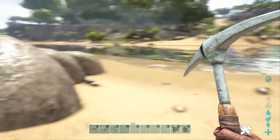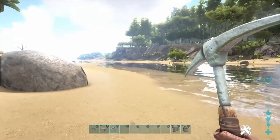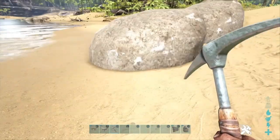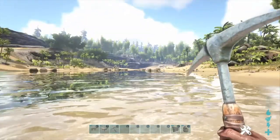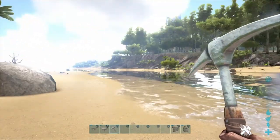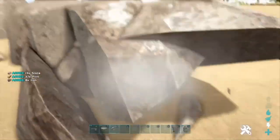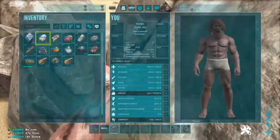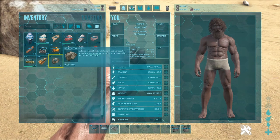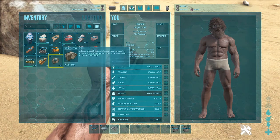To get metal, we need to go to the rocks that kind of look like boulders that are closest to the water, or go to the yellow rocks that were previously shown in the video. We need to break them until we get the material called iron in this version of the game, or metal, which is the base game material.